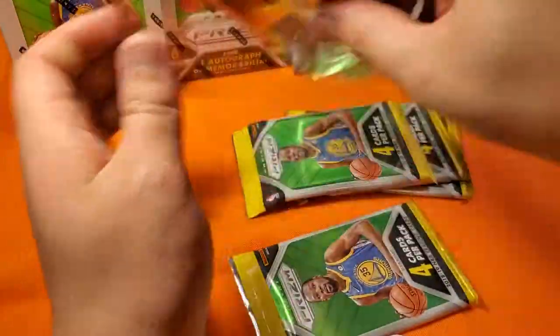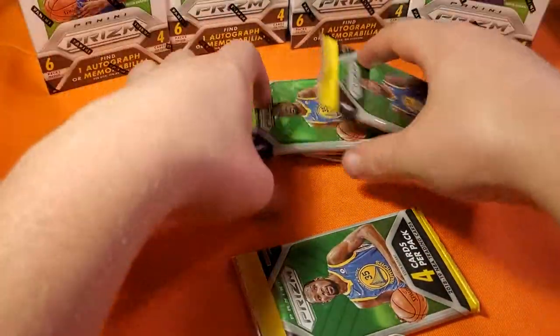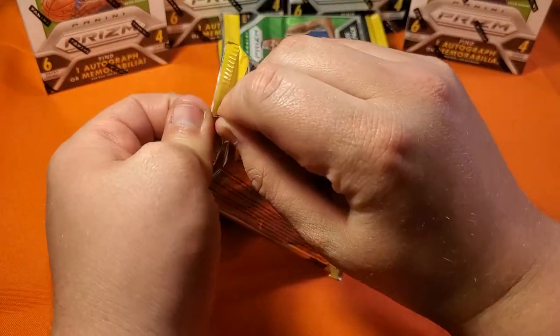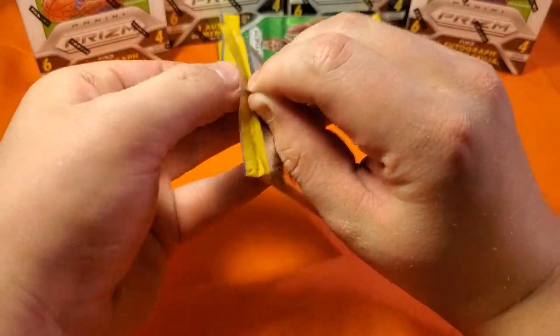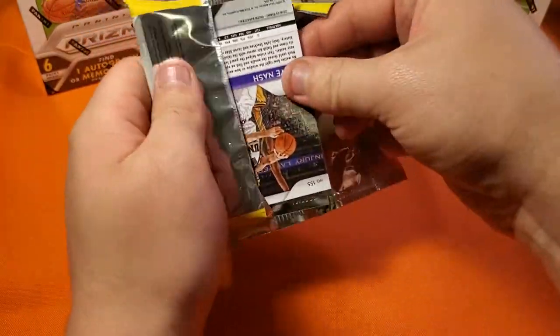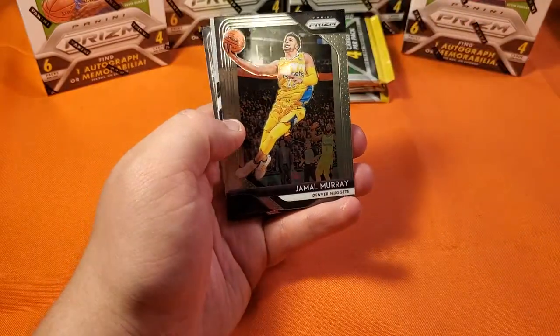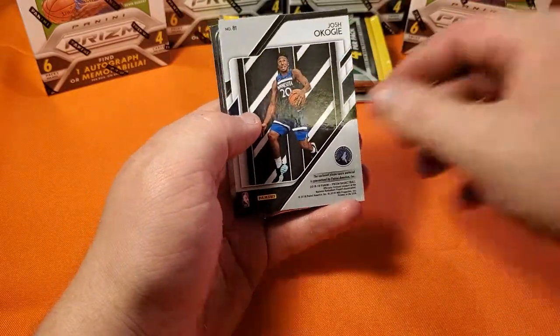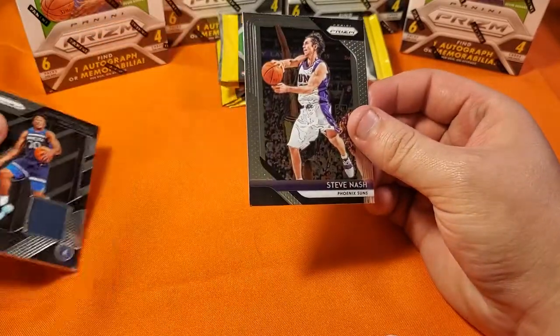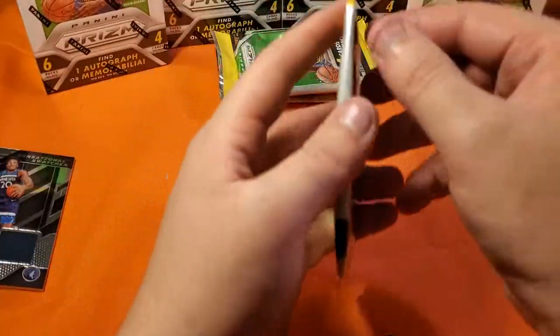There's our relic — we'll start with that. We've got Steve Nash on the back, Smith on the front, Jamal Murray in the middle, and Josh Akogi in the relic. Not bad — I'll take a Josh Akogi.